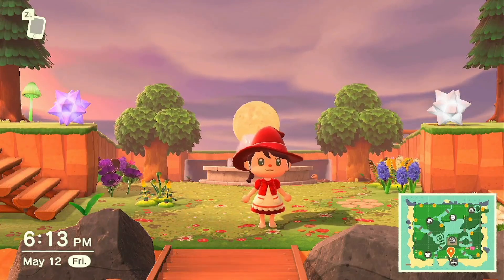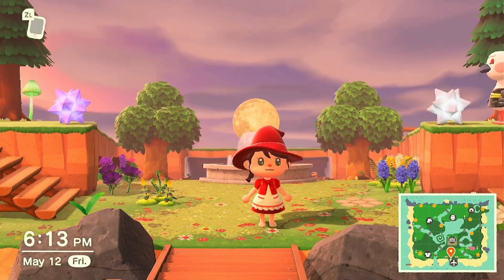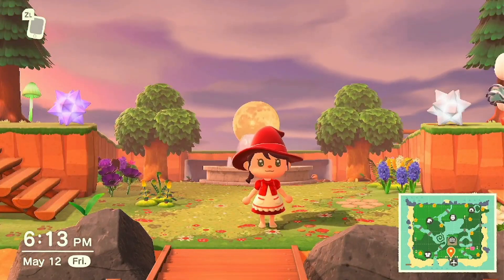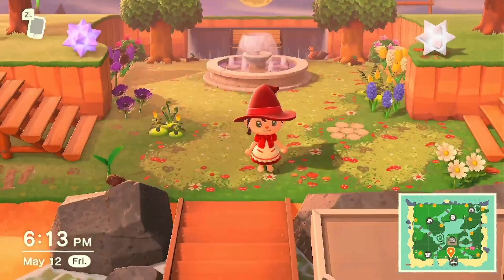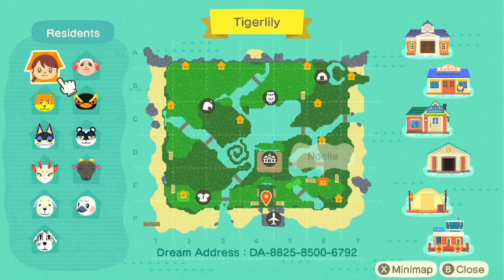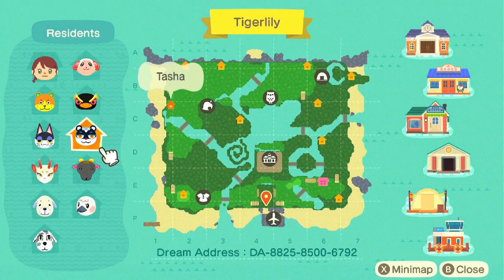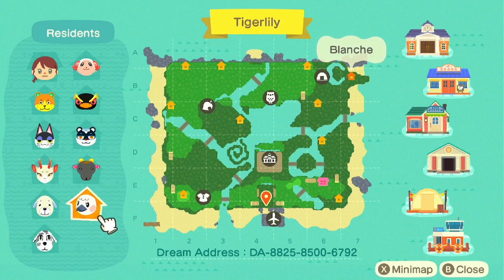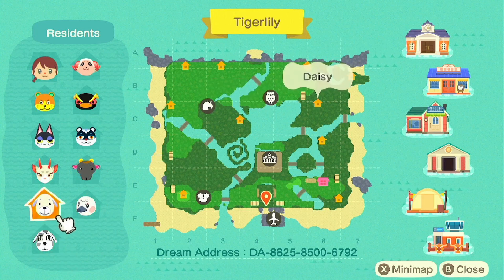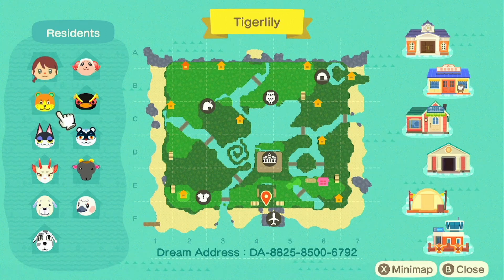Hey everyone, it's me Courtney, welcome back to my YouTube channel. Today we are on Tiger Lily, my half dark, half light magical island with kind of witchy vibes. Here is my map. I have Dom, Hopper, Tasha, Nan, Blanche, Portra, Daisy, Shino, Punchy, and Sheldon. Sheldon was my first ever villager so he doesn't really match — he would not leave, so he is stuck here and staying, I guess.